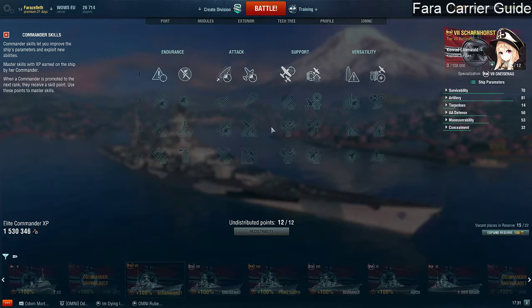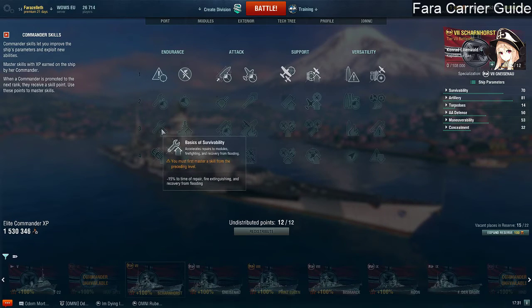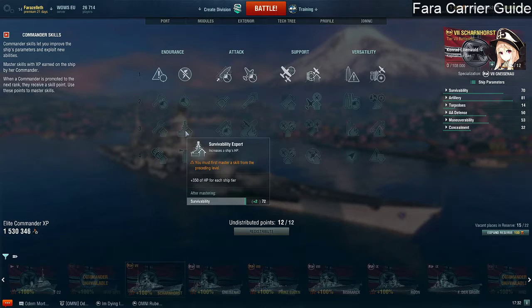That is only my advice. Moving into the three-point bracket: we don't want basic survivability because, yes, it's nice to reduce repair time for fire and flooding, but honestly, by the time your carrier is taking damage, something's going seriously wrong. We don't want to boost skills for tanking damage — we're going to boost skills that increase your capability to do damage or to have more effective planes. Expert survivability — again, why do you want more health? You don't want to be hit in the first place.